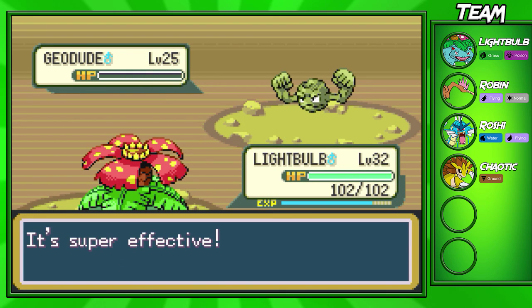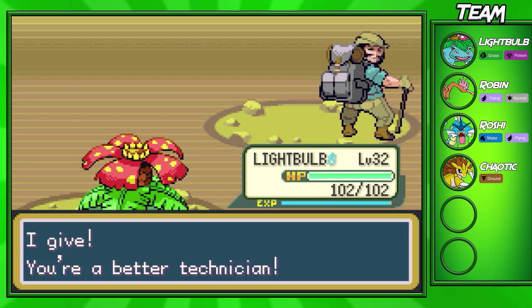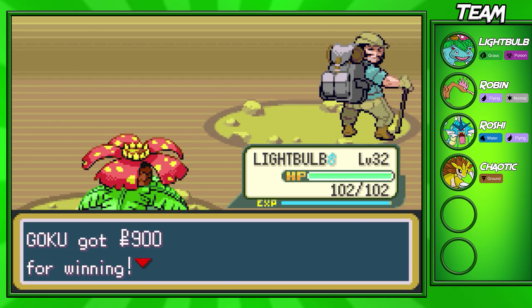We're just going to use Vine Whip right here and take out this Geodude. I don't think we'll go up a level — maybe we will — almost there, going up to level 33. We're going to get $900.